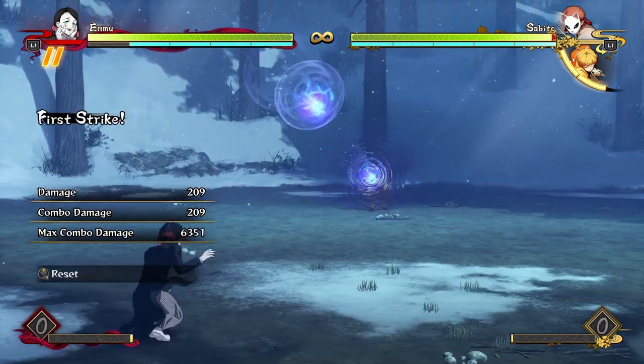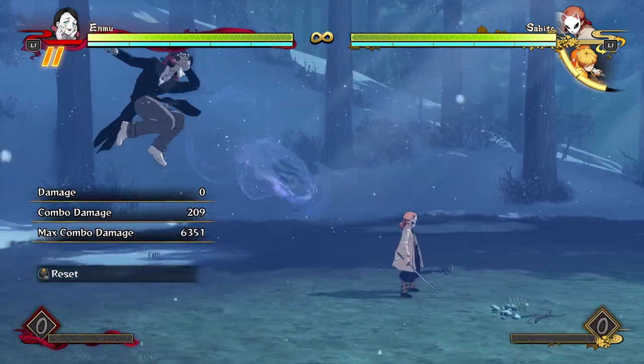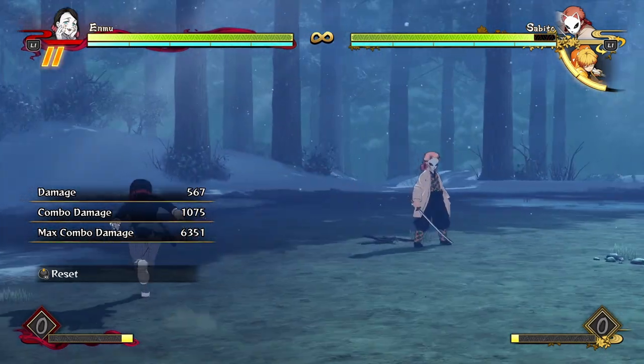As mentioned, this can be used for interesting resets because if the opponent blocks the last hit, you're very advantageous and just got some really interesting situations. They don't combo into each other, but they're just amazing slow projectiles — and slow projectiles are juicy. It's the exact same in the air, though the ground version actually recovers faster.